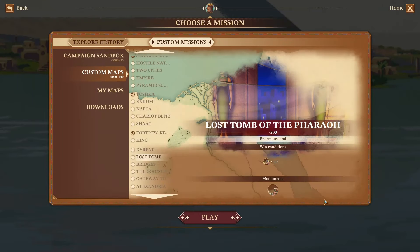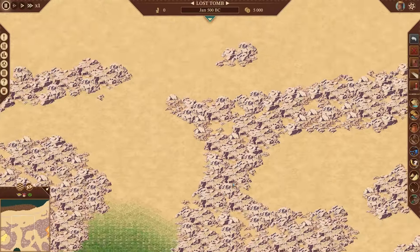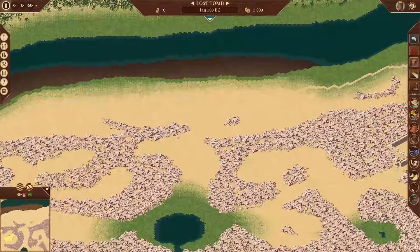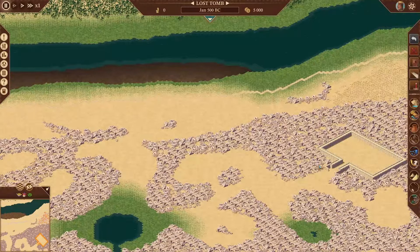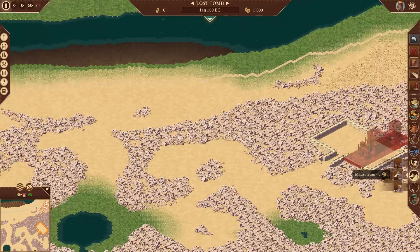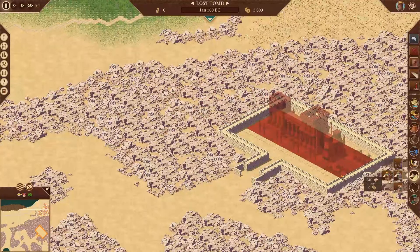Welcome back to Pharaoh, a new era. This is Mission Monday and today we will be doing Lost Home of the Pharaoh. Pretty straightforward mission — monument rating at 17 and we need to build a mausoleum. Taking a look at the city, there's a whole lot of rocks, a lot of gold over here — this whole thing is gold, that's interesting — a lot of farmland, and this area over here, is this where I'm supposed to put the temple?